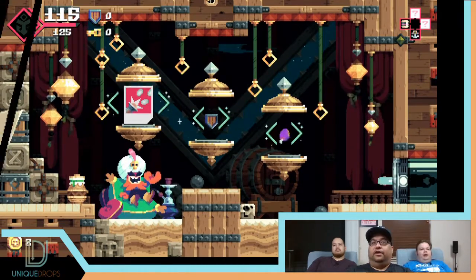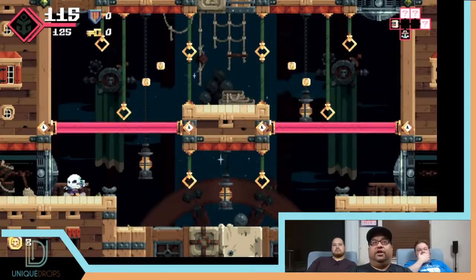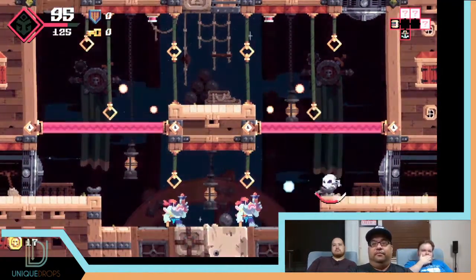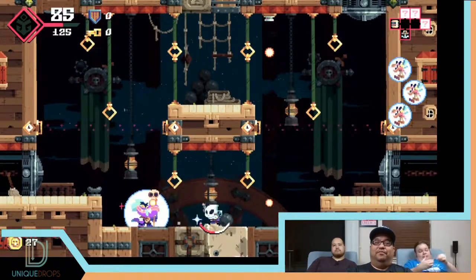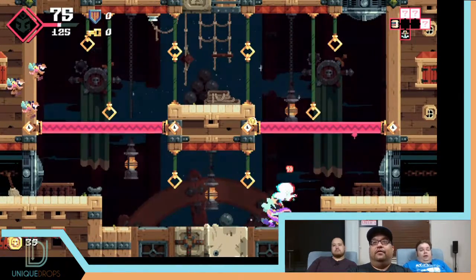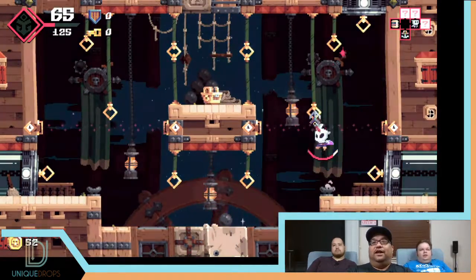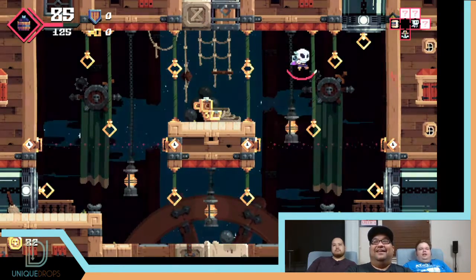Unfortunately you only have eight coins so you can't pick up that other card. I normally go in one direction. Those things fire whenever you walk through them. I really like the stand-in-place ability too. Got the pre-game jitters out. There's a bunch of apples in there so you're good. He got a sub weapon.